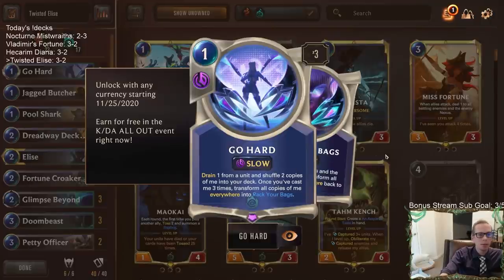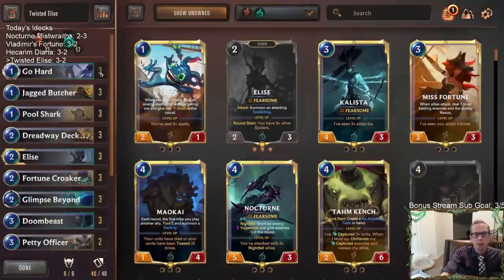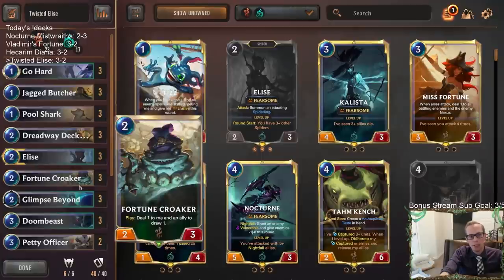I haven't really liked Go-Hard in Ezreal decks — there's been Ezreal Shadow Isles and those don't have enough card draw. Even the Karma decks like Spooky Karma — Go-Hard hasn't looked very good in those for me either. I just don't think they have enough card draw. So that's where I haven't been liking Go-Hard, but this was definitely a good Go-Hard deck.